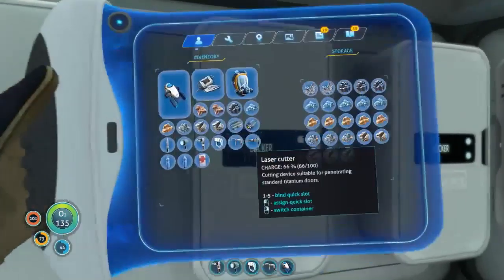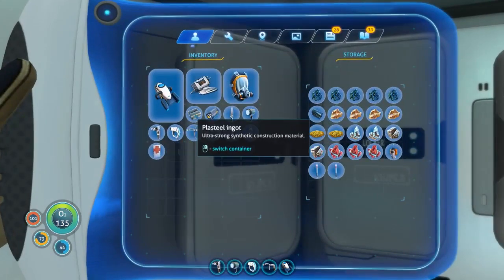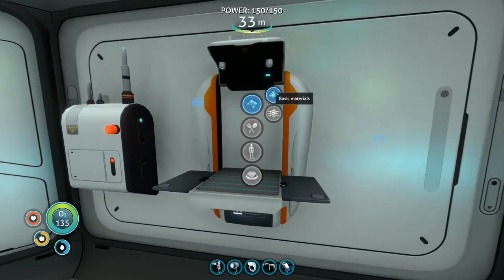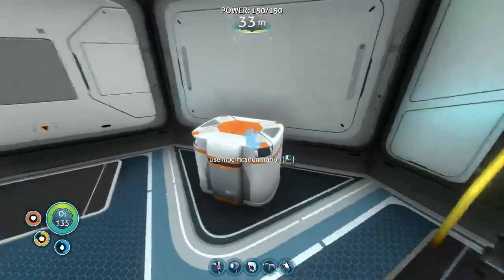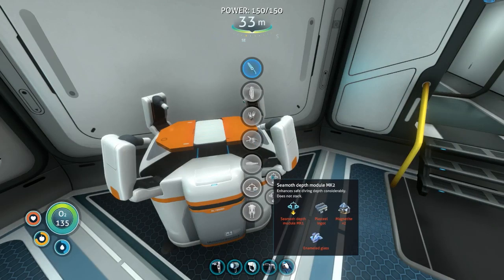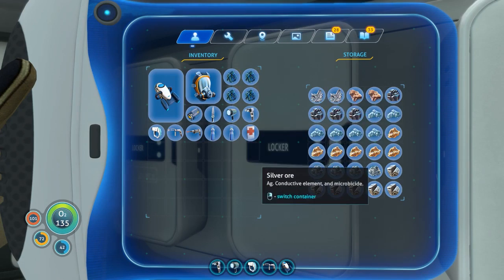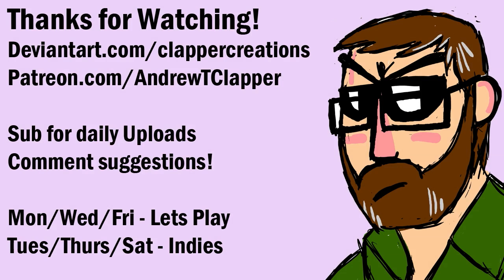So what I'll do is go in here and... why did I make a plasteel ingot? I forget why I made a plasteel ingot. Oh, I'm just making stuff. Oh wait, I was gonna upgrade — oh wait, can I upgrade? No, I don't have the magnetite. Alright, whatever, I can use that ingot for something else. So what I need is lithium — we're just gonna take a bunch of lithium.